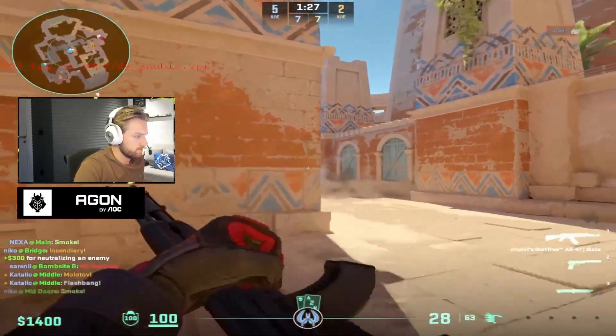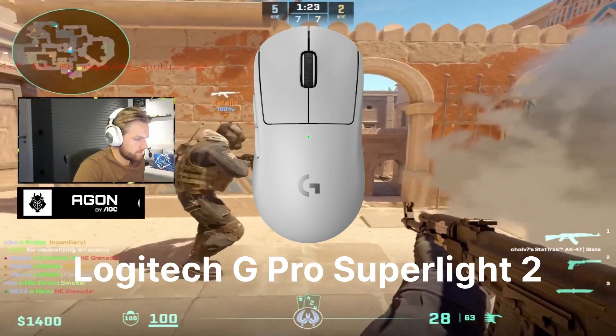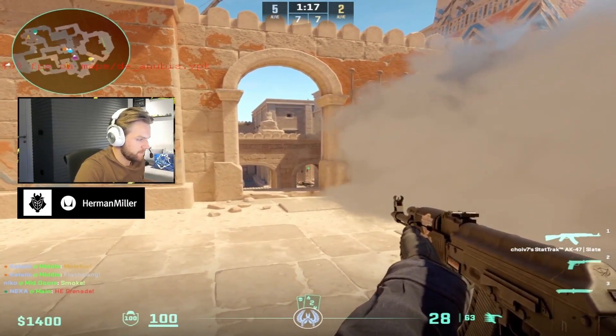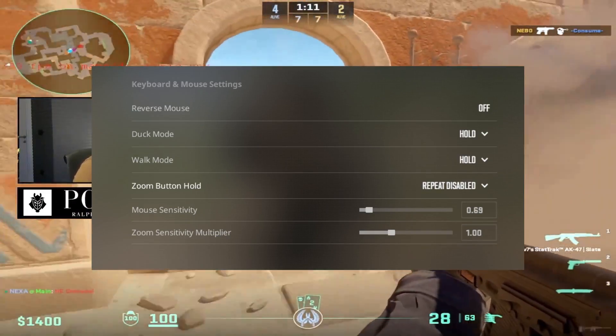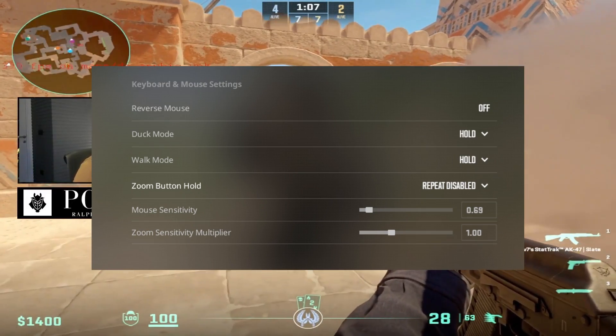Let's start by looking at his devices and their settings. He's using the Logitech G Pro Superlite 2 mouse. The main difference from the previous model is the ability to set the refresh rate to 2000Hz, aimed at reducing input lag. As for sensitivity, he's got 800 DPI on the mouse and in-game settings at 1.69 with a zoom sensitivity of 1.